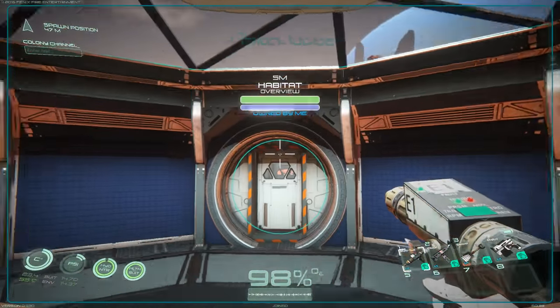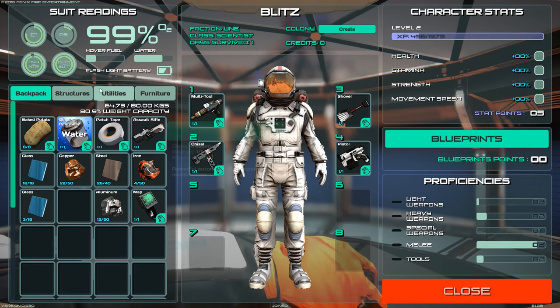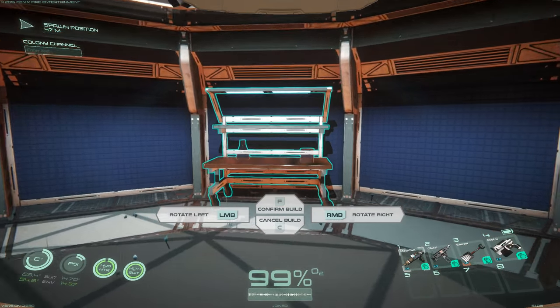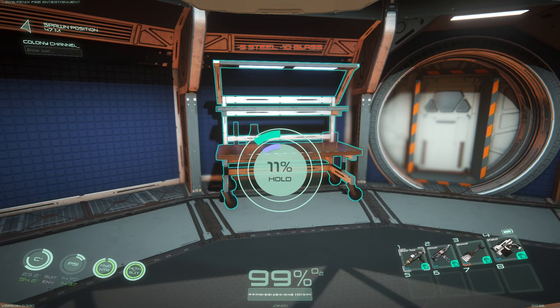So there's a third airlock, but we're inside now. We're inside the habitat and I wanted to start building up some furniture. We're going to build a chemistry table - that allows us to build some other cool stuff. Let's place that here and confirm the build. It took steel and glass to make, which is kind of neat.